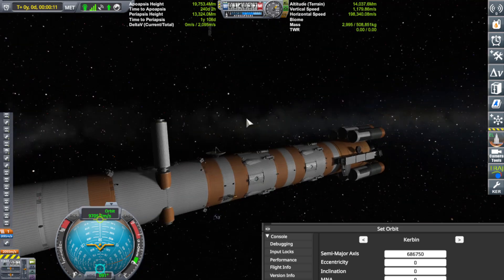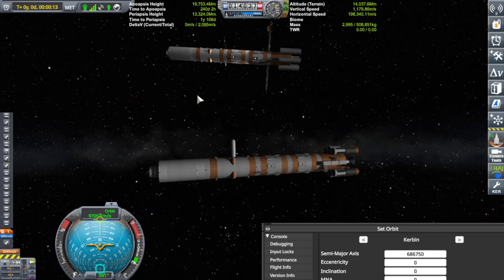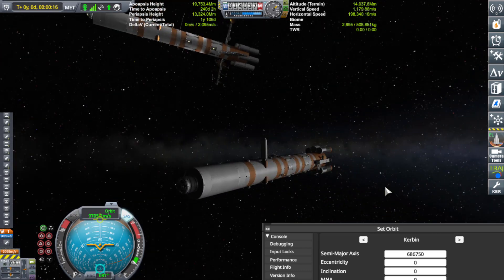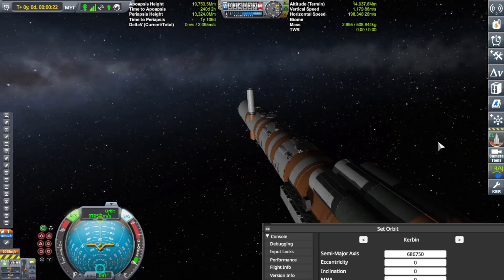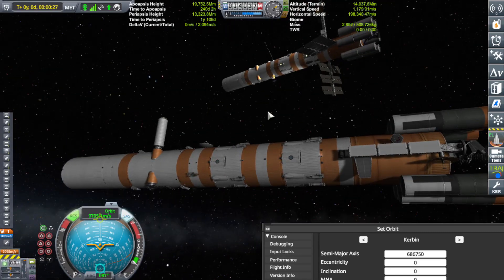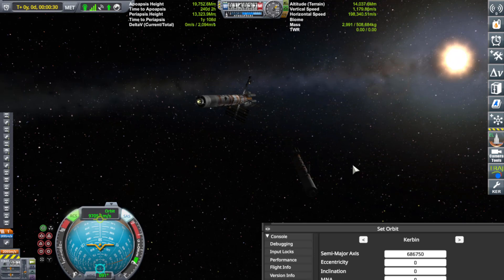The Vernor thrusters should be enough. Dock — easier said than done here. I don't really know which way I'm pointing. We're upside down — there we go. Normally in a normal video I would be speeding this up while narrating over it, but you guys are lucky today, you get to see the whole thing in real time.